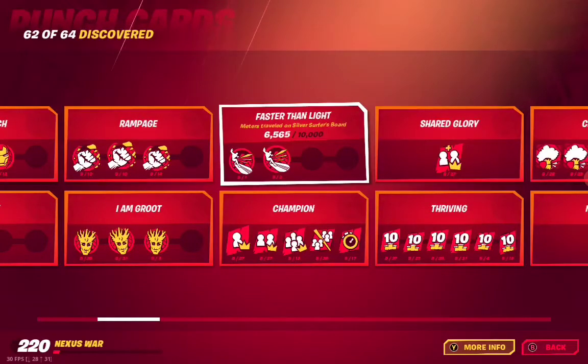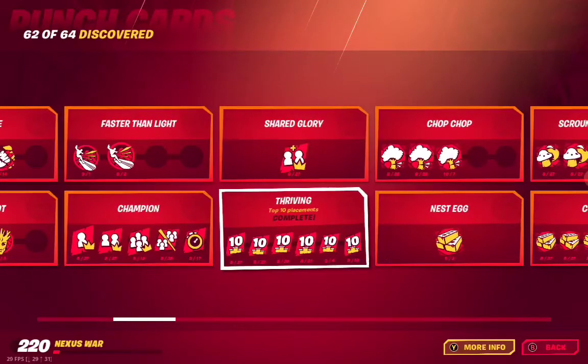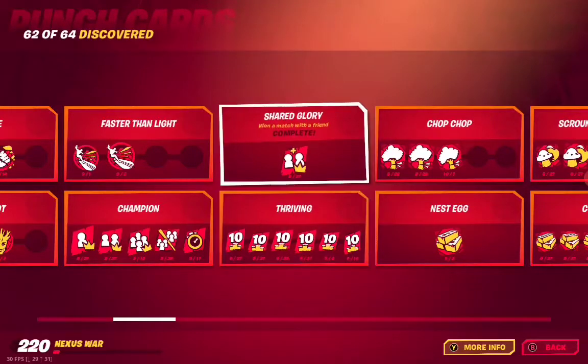Faster Than Light — meters traveled on Silver Surfer's board. Champion — matches won in different modes. That's it for A01. A02 is Shared Glory — won a match with a friend.